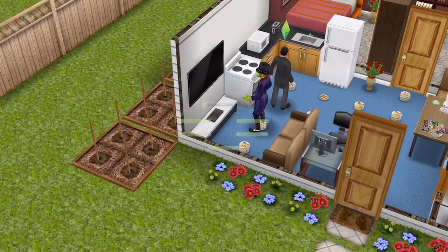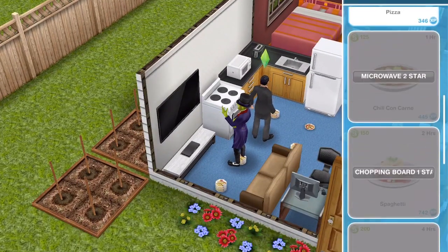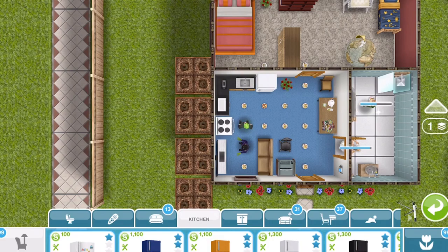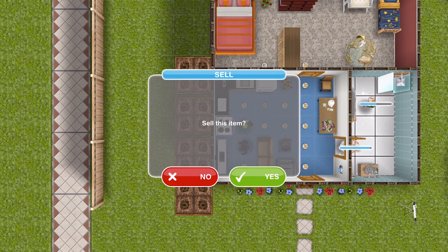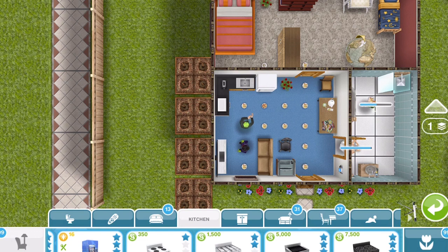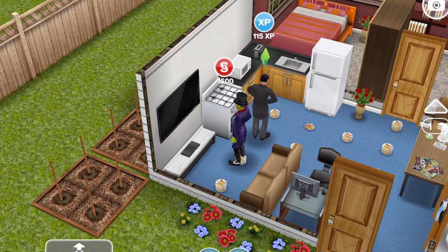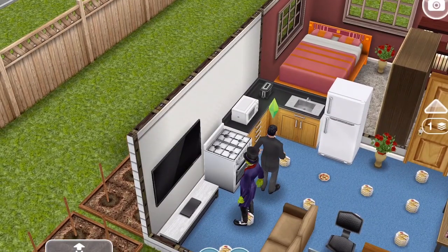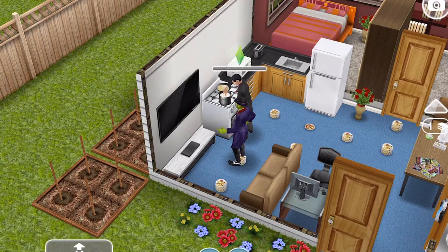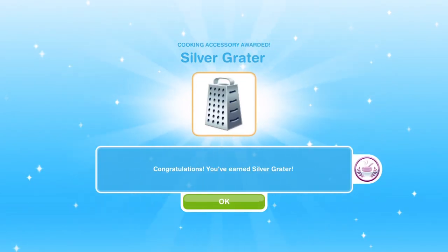Click on the stove, then cooking, then quiche. We need a two-star stove to cook quiche, so sell the existing stove and buy a new two-star stove. Once you have it, click on the stove and you can cook quiche for 4 hours. We have finished making the quiche — task complete, make quiche for Grouch. We've earned a silver grater.